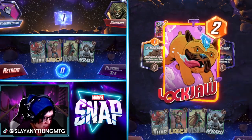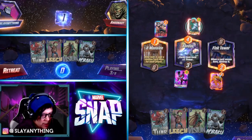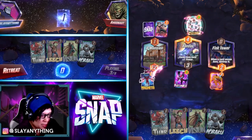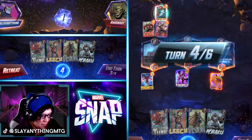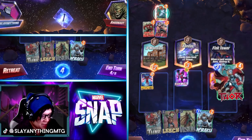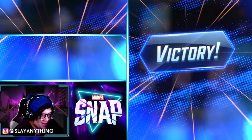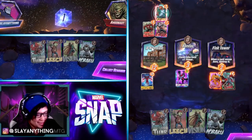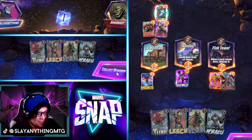We've got Lockjaw and Fist Tower — kind of sick. Opponent plays Cosmo so this could be Destroyer. Magneto! Oh nice, okay — thank you Magneto. Hulkbuster — hilarious! This is actually one of those times where I would probably snap. Yes, let's go! The free Magneto at X-Mansion — there's a little bit of flavor there. GG opponent, that was sick.